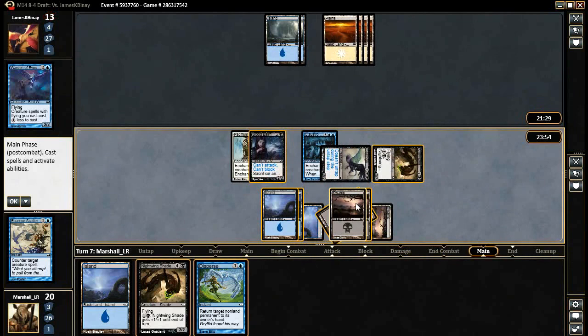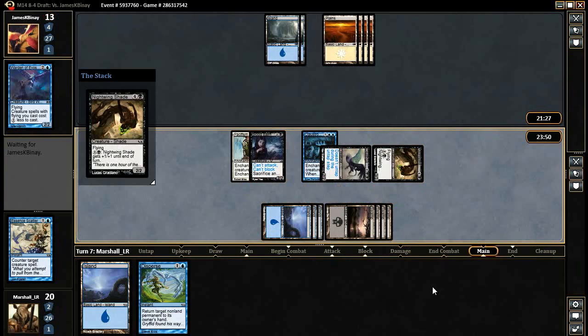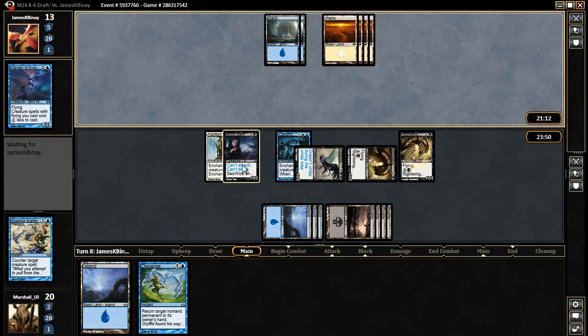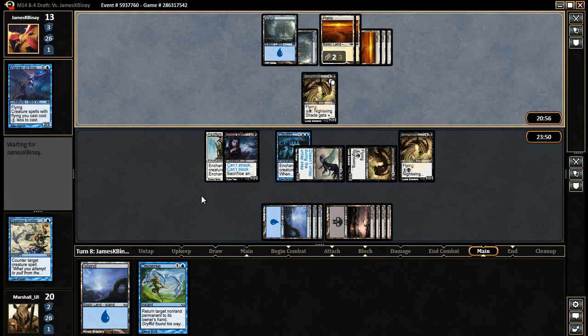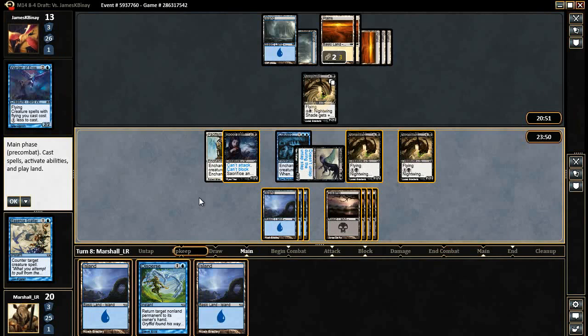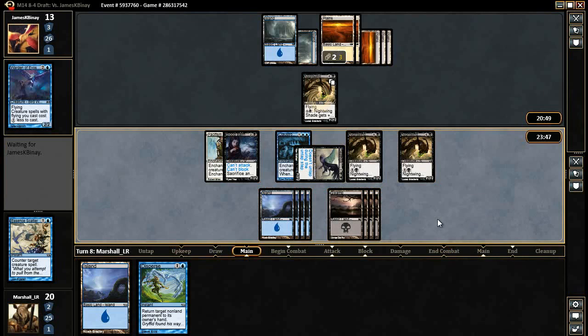I'm just going to pump it once. This is potentially incorrect because he could have a sweeper like Planar Cleansing, but the reason I don't think he has that is because he played Claustrophobia and Pacifism on my two kind of not-really-that-great creatures. I just don't think he's going to run those two premium removal spells out on my random two-twos if his plan is to sweep the board. All right, he's going to play a Clone of Nightwing Shade — but that's not really what he wants to do. I think you'd clone Deathgaze Cockatrice if you were going to do that.